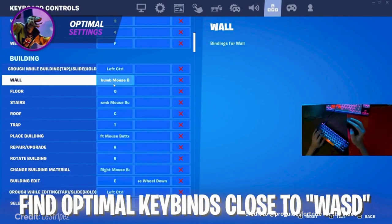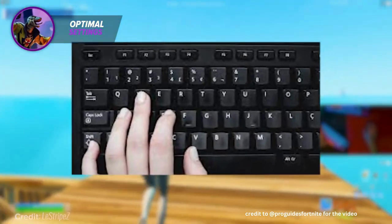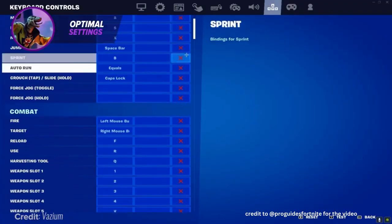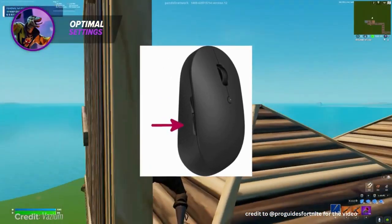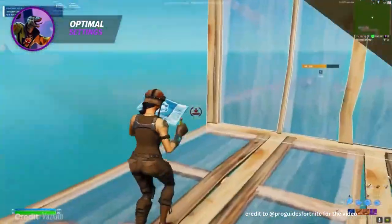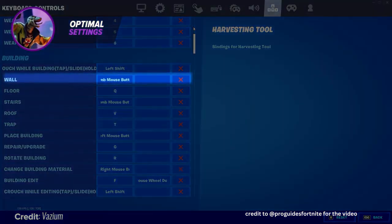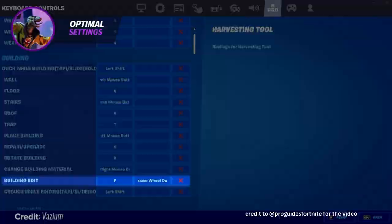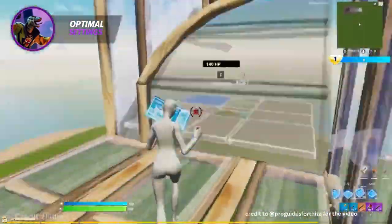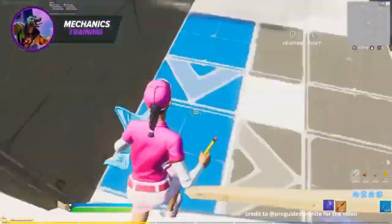Now let's talk about keyboard and mouse. First, you want to have your binds as close to the WASD keys as possible, since your fingers are always resting on WASD as your movement keys. Having side mouse buttons is critical — they free up room on your keyboard for binds such as editing or sprinting. Most keyboard pros use two side buttons for building. Take Iomzo for example: he uses two mouse buttons for wall and stair, his floor with Q, cone with V, and edit with F. These are very optimal because Q is close to WASD, and he can use his thumb to press V for cone and F for edit, meaning he doesn't ever have to move his pointer finger.